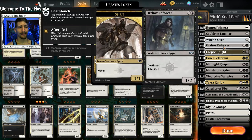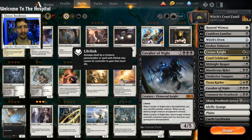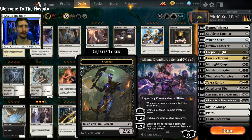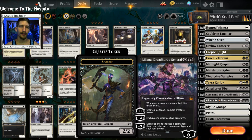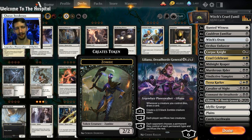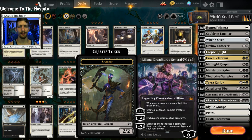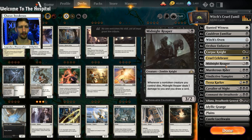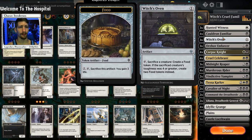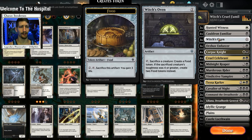The one area I will say this deck is kind of lacking is in removal. We do have four copies of Murderous Rider and two copies of Cavalier of Night. And you do have Liliana down here in the later end, but I wouldn't count on her as removal — it's not guaranteed and you don't get to pick the creatures. So maybe throwing in a Spark Harvest or Mortify would be perfectly fine and probably acceptable.